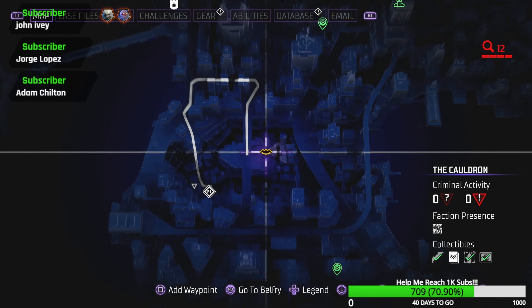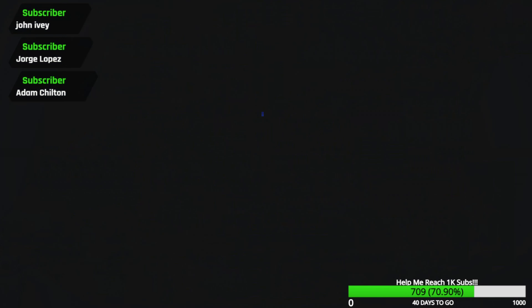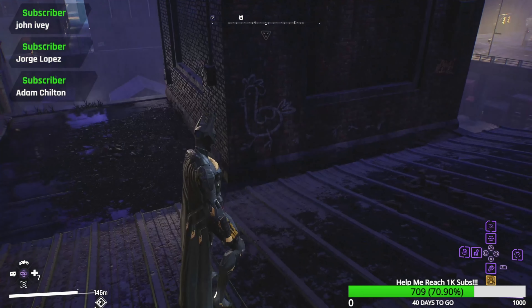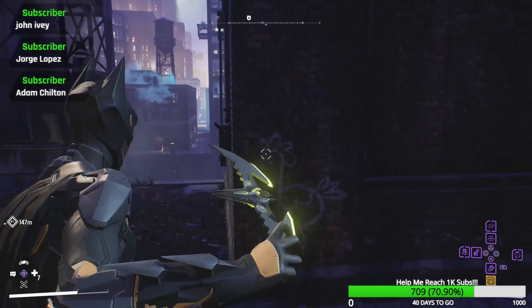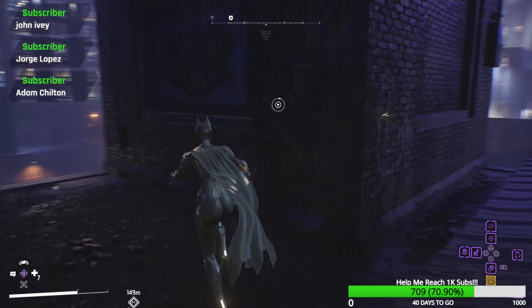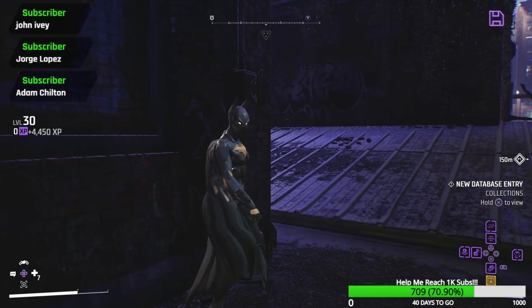The next one is going to be at the very center of the Cauldron on Paris Island. Really quickly, you'll also notice these two big chimneys and you'll notice a big chicken. Anyways, this is where the actual thing is though — there you go.